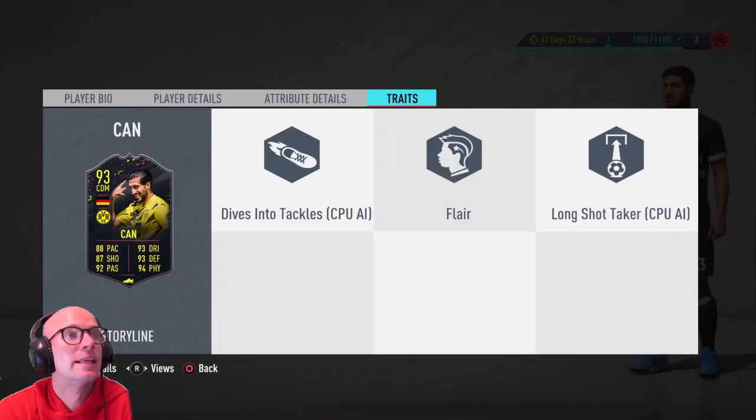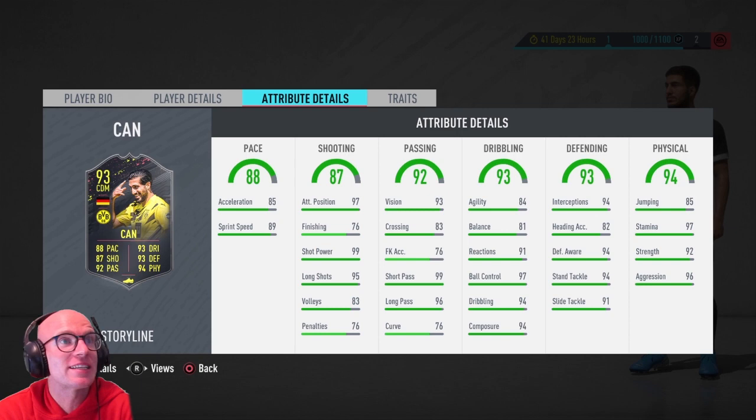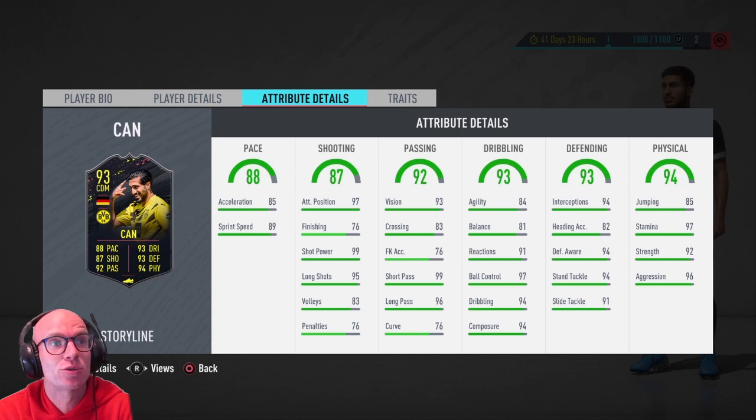If you're rocking a Bundesliga squad you might want to consider picking this card. I have the Axel Witzel flashback but that card has only 83 pace, so they're really similar except Emre Can is really fast. Axel Witzel is a beast though, so I can imagine this Can card being really good as well. There's also the Thomas Mounier card but that one is only usable in drafts. If you're rocking a Bundesliga squad, you can drop an Anchor cam style on him and max out the pace, defending and physical — you've got yourself a quality CDM.